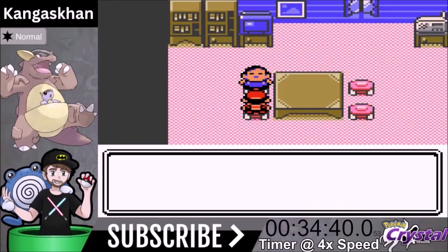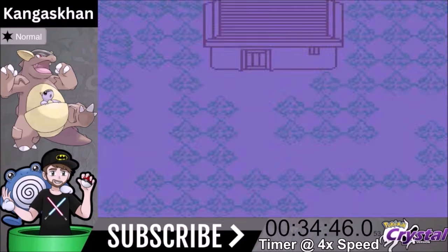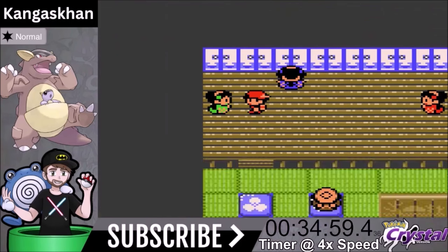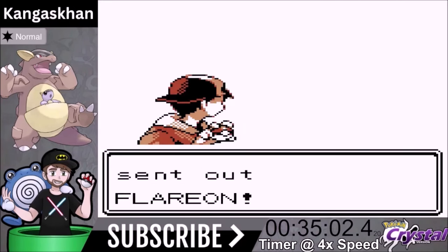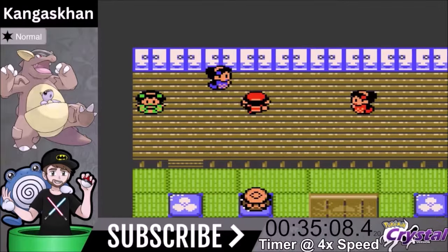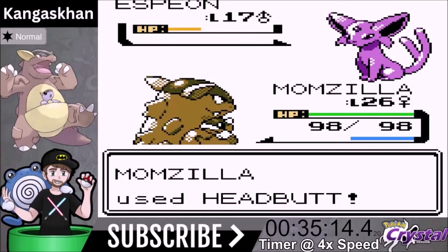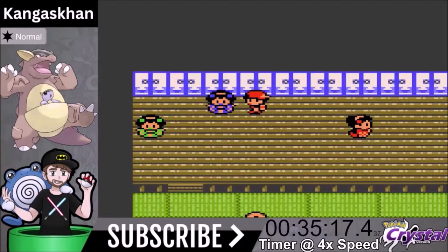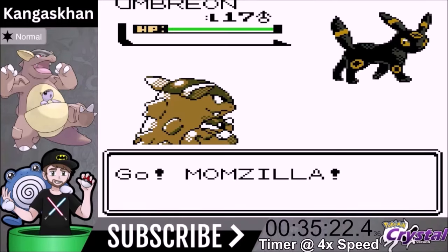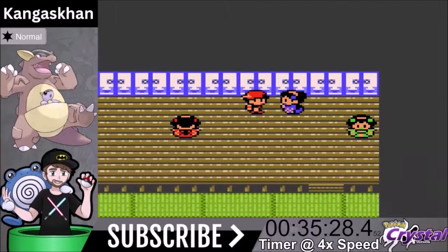We're going to use Hidden Power Flying. We have to fight Fighting types, so Hidden Power Flying is the choice — 70 base power by itself. Because we beat Falkner's Gym, Flying type moves get a 10% boost, so we go from 70 to 77 base power. We'll eventually get the Sharp Beak, which gives another 10% boost — so that puts us at around 85 base power.